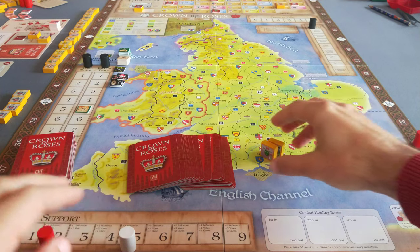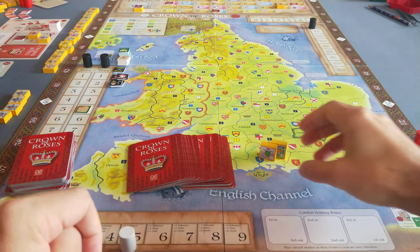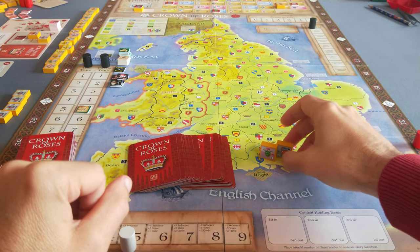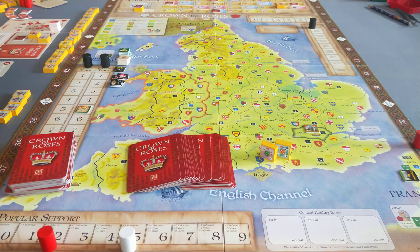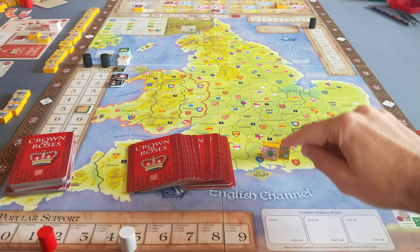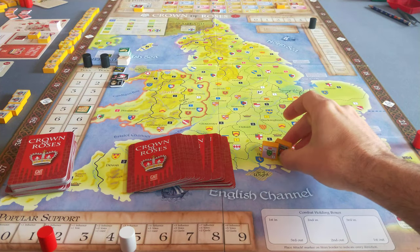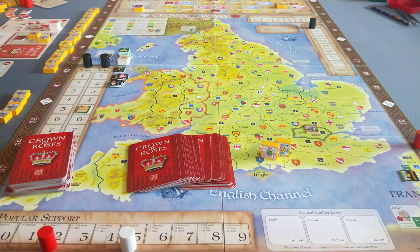The game is card-driven but also featuring blocks. Your blocks principally represent the nobility of the realm — they are individuals and their armies, but they can be supplemented by holding various offices or titles in the realm, and they can be boosted by certain allies like the Burgundians, the French, or the Scots.